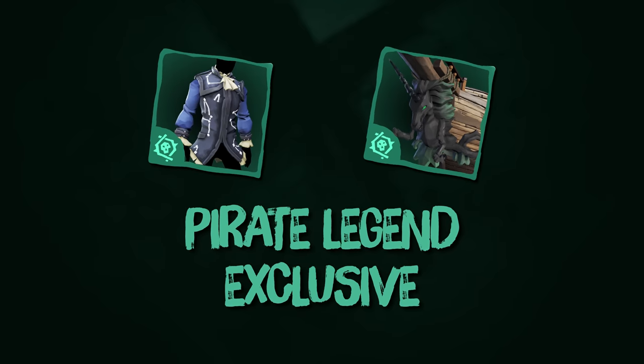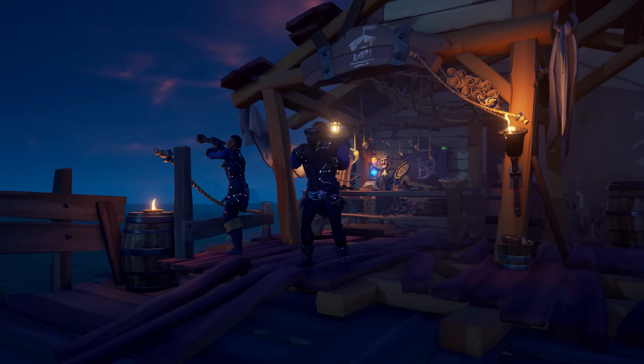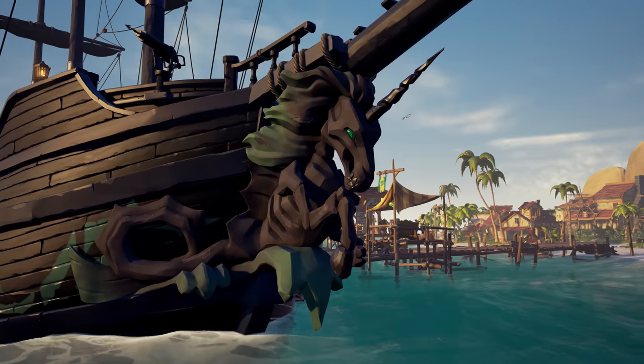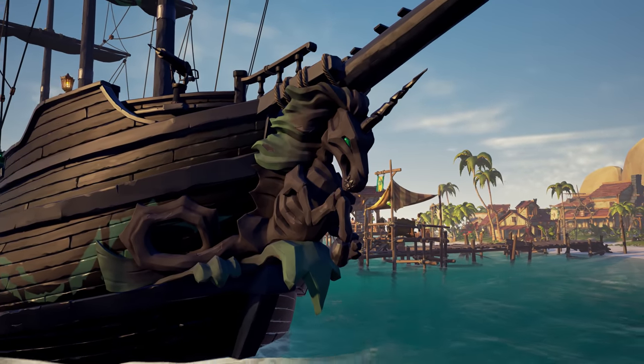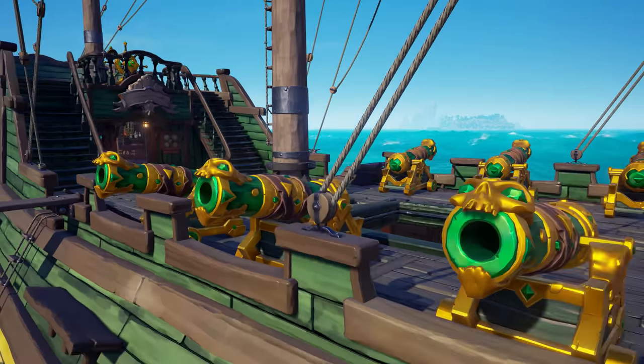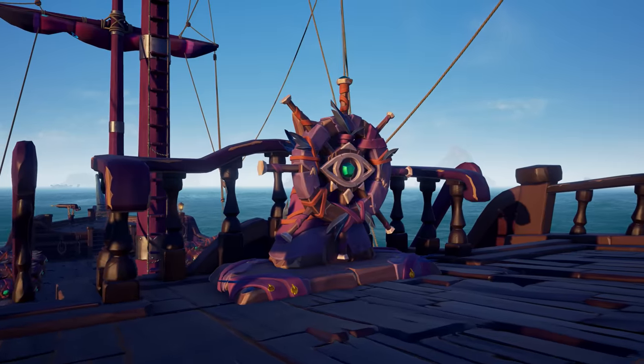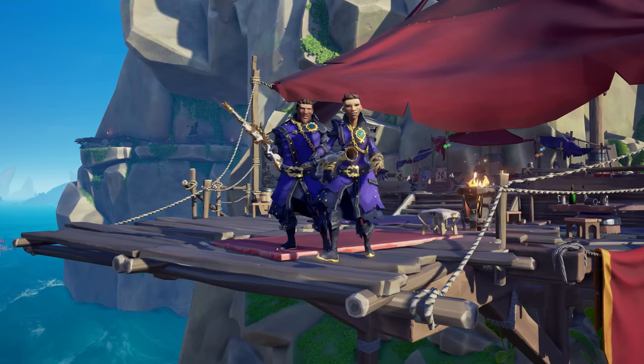There are new rewards exclusive to Pirate Legends too, with Sudd's Constellation-themed jacket and the Fairy of the Damned figurehead. Season 3 also brings in new Emissary rewards, so climb the tiers for each company and revel in these fantastic new ship parts and weapons.